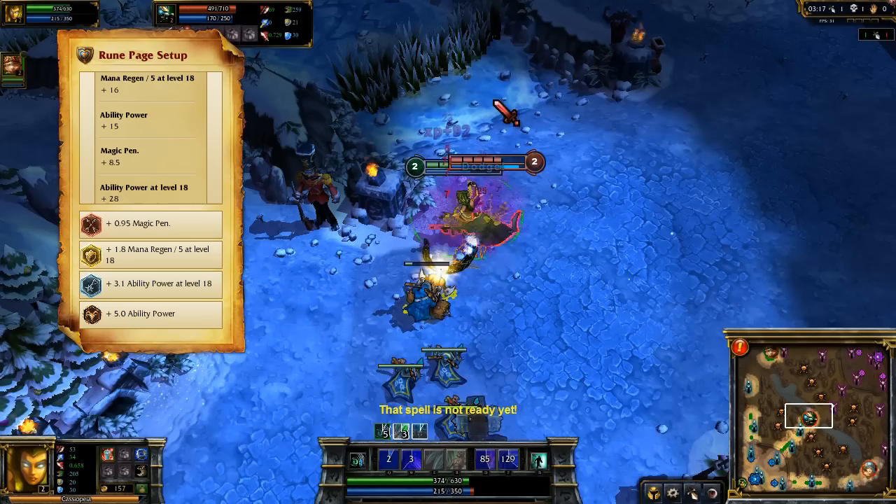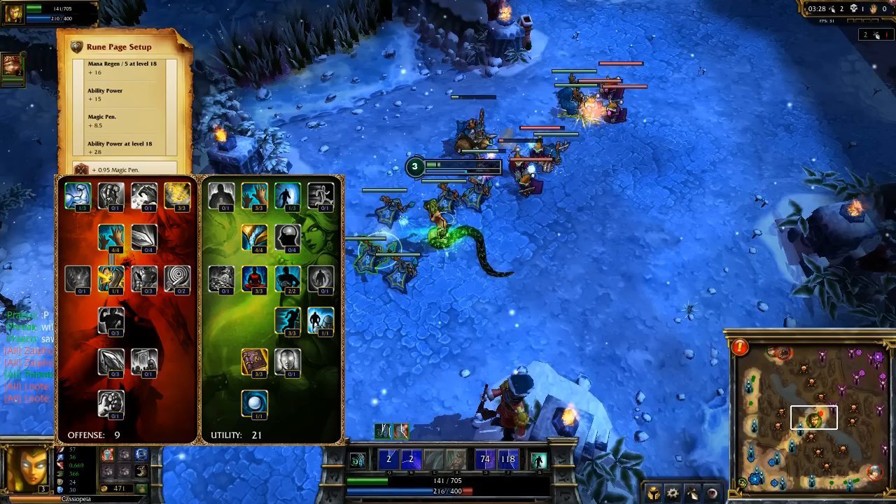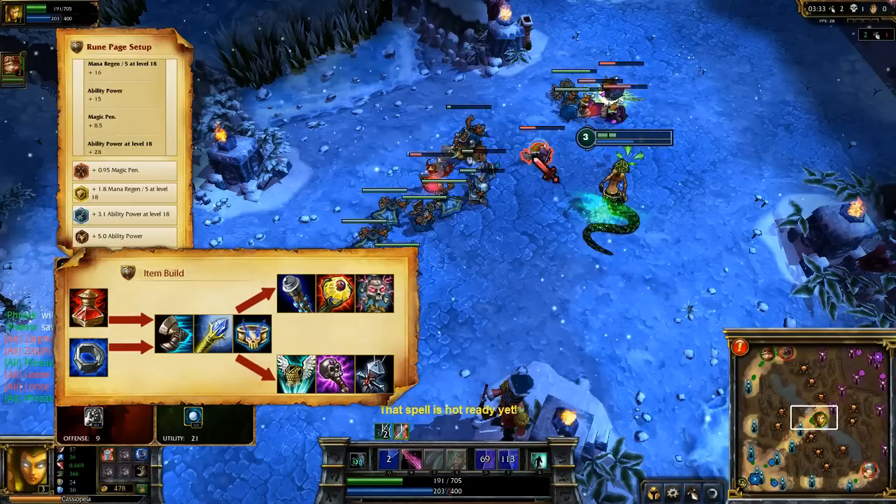These runes are Magic Penetration Marks, Mana Regeneration per level Seals, Ability Power per level Glyphs, and Flat Ability Power Quintessences. I complement this setup with 9-0-21 Masteries, taking Magic Penetration in Offense and default Caster Masteries in Utility.